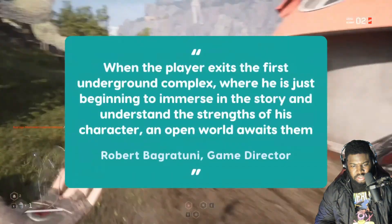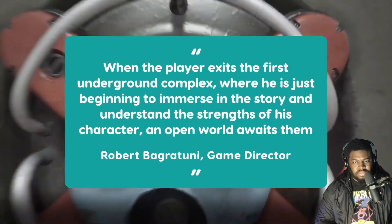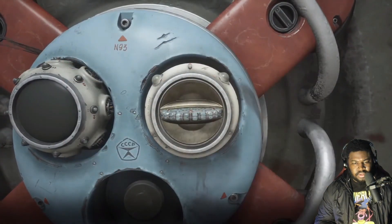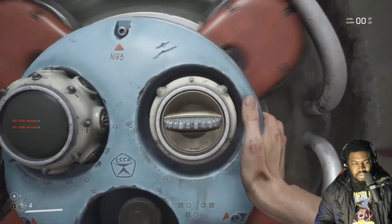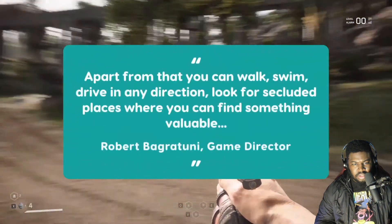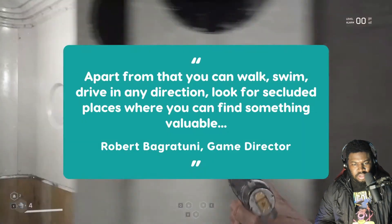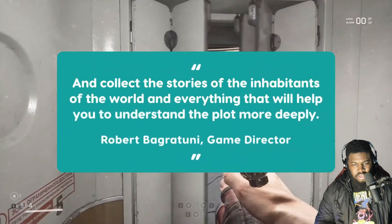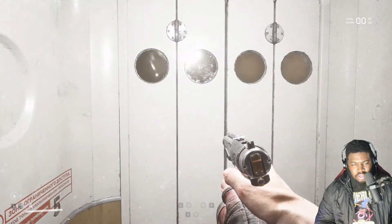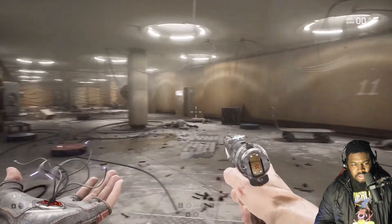Bagratuni continues: when the player exits the first underground complex, where they are just beginning to immerse in the story and understand the strengths of their character, an open world awaits them. There are many interesting territories and carefully hidden optional locations — quite a lot of such places, but you'll have to make an effort to find them. You can walk, swim, drive in any direction, look for secluded places where you can find something valuable, and collect the stories of the inhabitants of the world to help you understand the plot more deeply. The journey through Atomic Heart's world is seamless, with no loading screens.